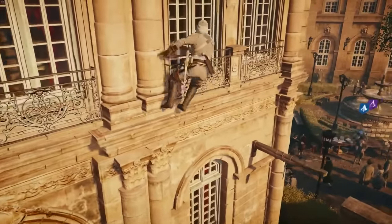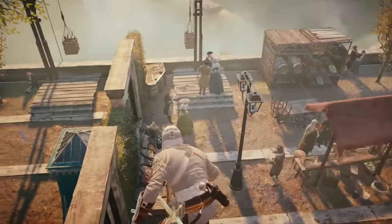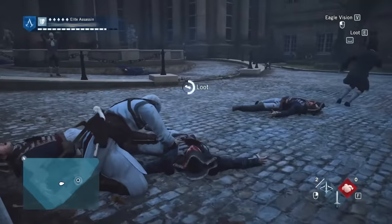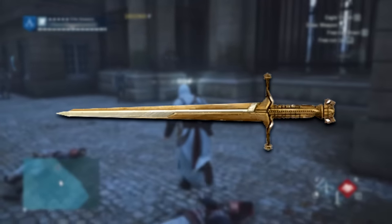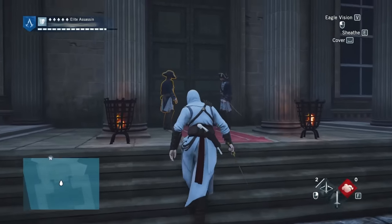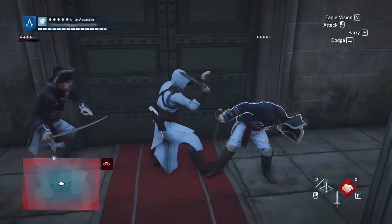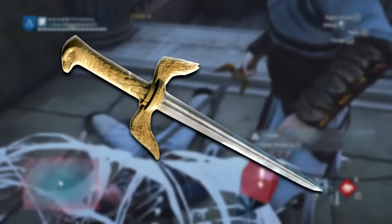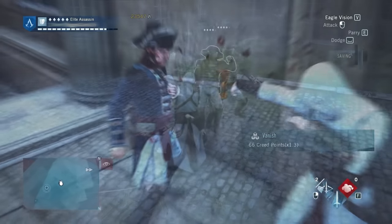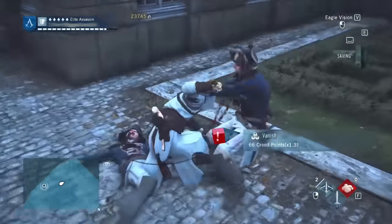Speaking of Assassin's Creed Unity, this is where the shift in game engine occurred for Ubisoft, resulting in a complete change of design and animation for weapons. There's a lot of weapons in Unity to choose from. I'll give honourable mentions to the Sword of Eden and the Eagle, which I believe is the best guillotine gun in the entire game. But I ultimately decided on something quite similar to the Sword of Eden, and that is the Eagle of Suger. This sword acts not only as a sword but also as a flashbang that would blind enemies in combat, making fights pretty easy.